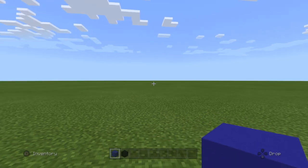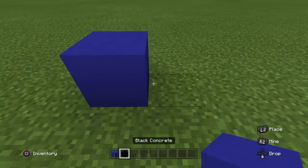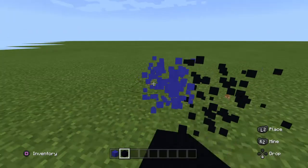Hey guys, today I'm going to be showing you how to build Nameless. He has like 12,000 subs, so he's like growing, so I decided to build him. Super easy to build — the only two blocks you'll need are blue concrete and black concrete. Let's get right into it.